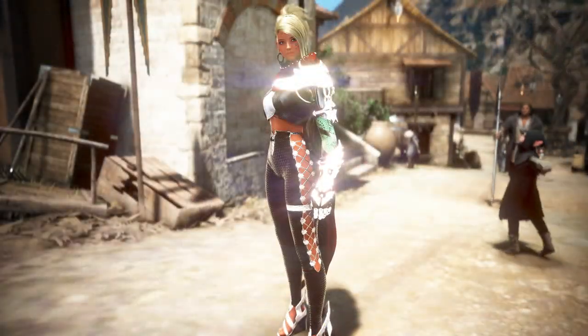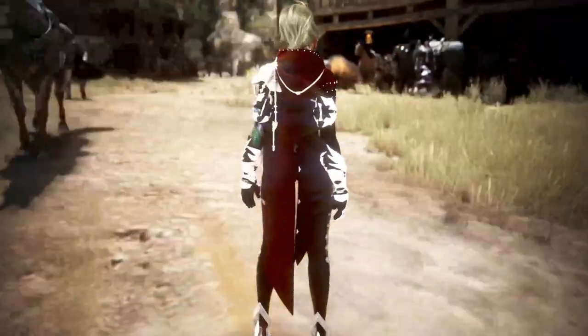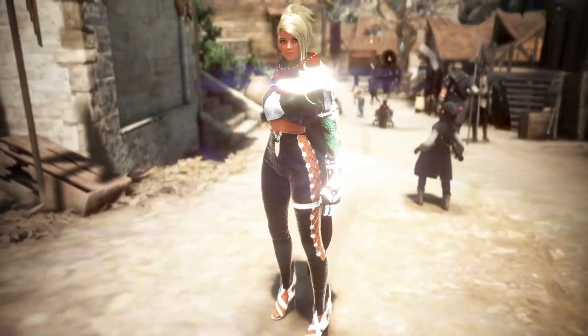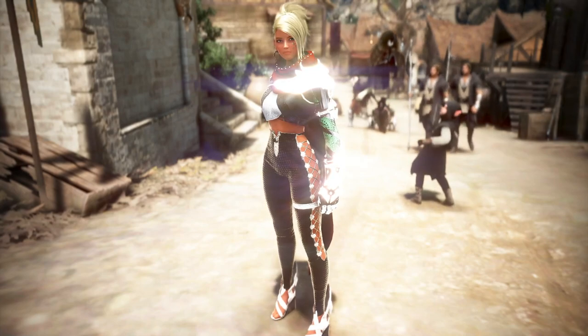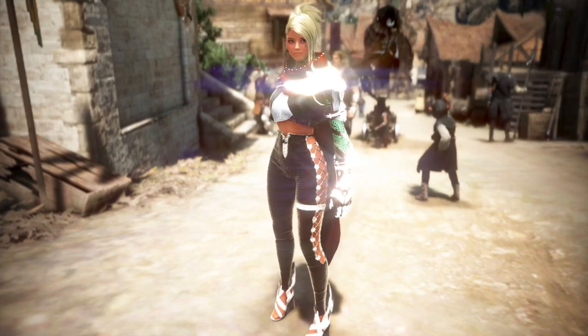Here's an example of my Mystic using the same type of dyes. I like making the gauntlets and the armor piece on the shoulder glow like that. So play around with it, guys — have fun with it. Maybe send me a screenshot on my Discord of your dyes and your character looks. I'll create a channel just for that.